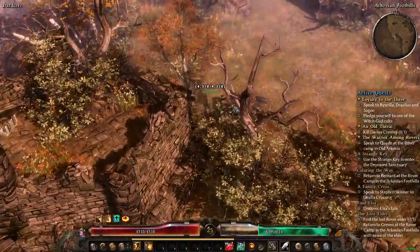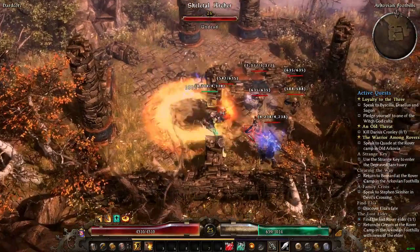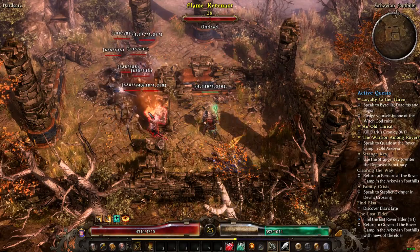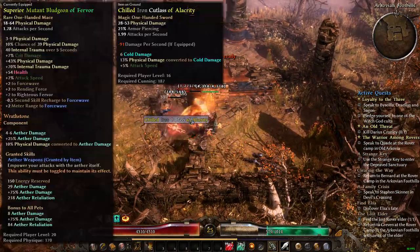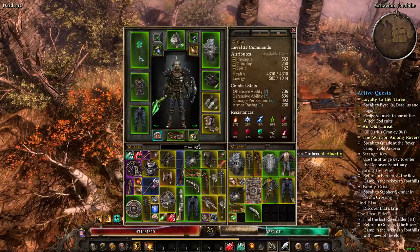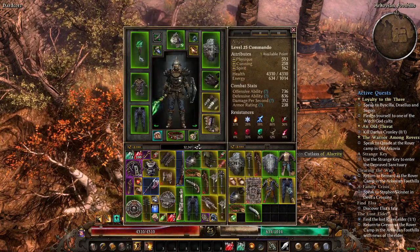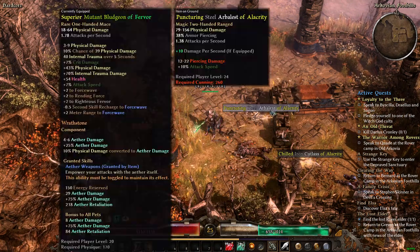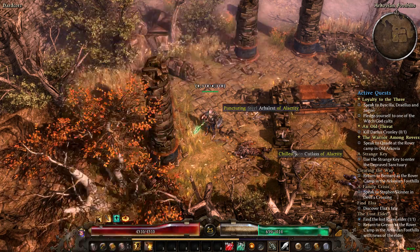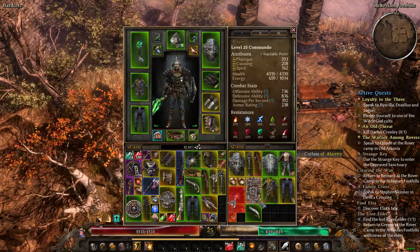Sometimes the box is over here, sometimes there's one, sometimes two, sometimes three — so figure out what you want to look for. My inventory is full again. There's a Puncturing Albis item.